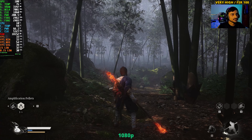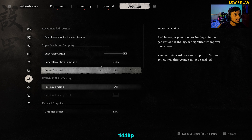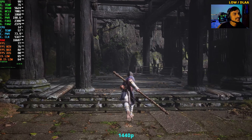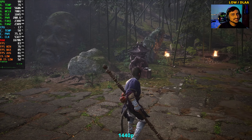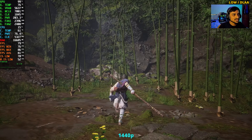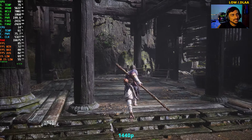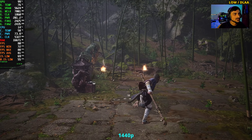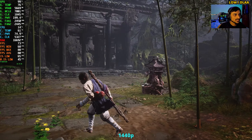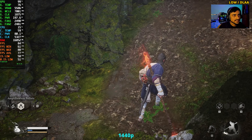Moving to 1440p resolution, starting with the low preset and DLAA enabled. The game looks horrible on low settings — which is actually appreciated, since some games look good even on low. At 1440p low, we're getting 70+ FPS. However, there are no shadows whatsoever, lighting is broken, and textures look awful.